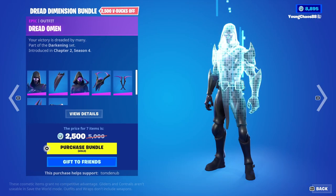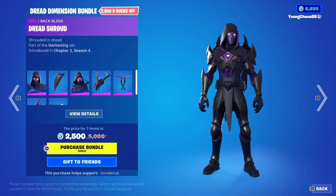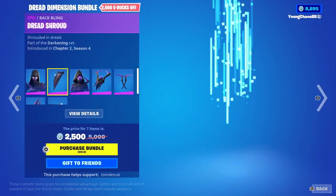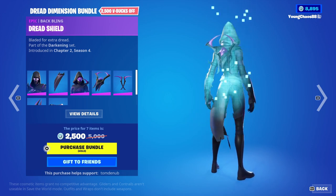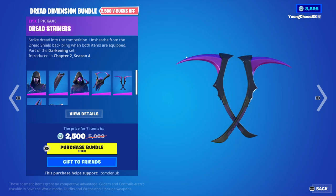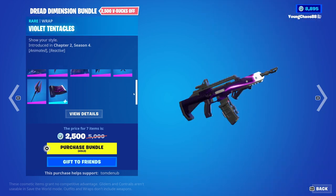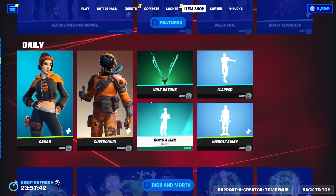With the Dread Dimensions Bundle returning, a total of seven items for 2,500 V-Bucks. We have Jet Omen with a back bling Dread Shield, an epic outfit at 1,500 V-Bucks. And we have Dread Fate with a back bling Dread Shield, an epic skin at 1,800 V-Bucks, as it includes the Dread Strikers — an epic harvesting tool included with the skin. If you have the harvesting tool equipped with the back bling, you'll see the harvesting tool come off of the back bling in-game — pretty cool there. And we have Dread Oracle Axe, an epic harvesting tool, 1,200 V-Bucks. Violet Tentacles, a wrap at 500 V-Bucks, animated and reactive. And you can buy everything else separate.